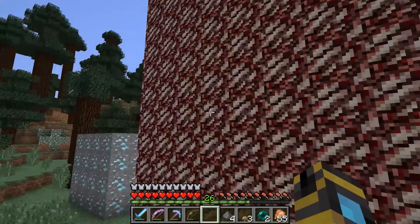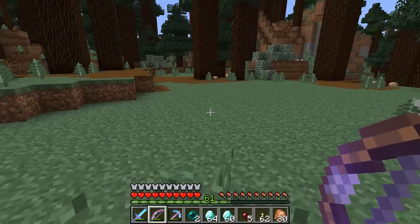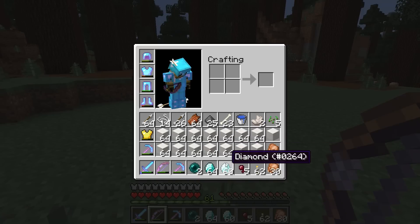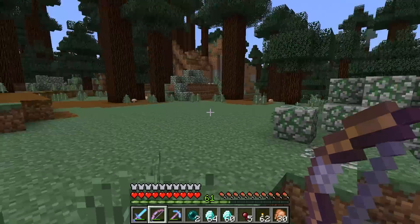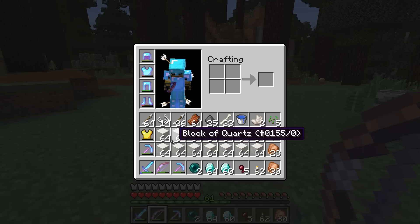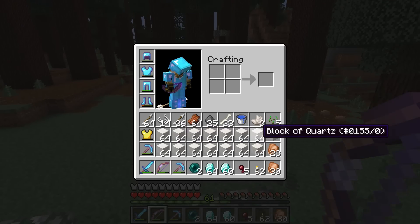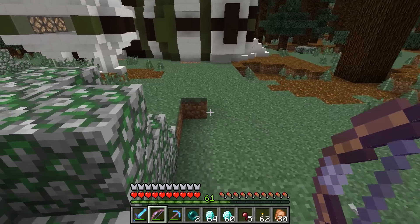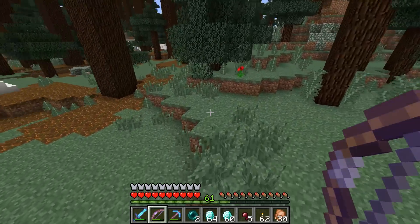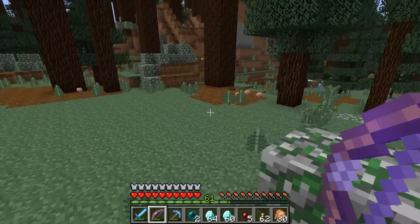I'm going to mine it all down. The tower is all gone and the diamonds as well. This is what I ended up with: 14 stacks of quartz blocks and almost two stacks of diamonds. Pretty good. Not as good as I had hoped with the quartz — I think I had about 26 stacks of ore and that went down to 14, so not great. I'm actually surprised — I thought each ore would give you like three to four, but I guess not. Oh well.